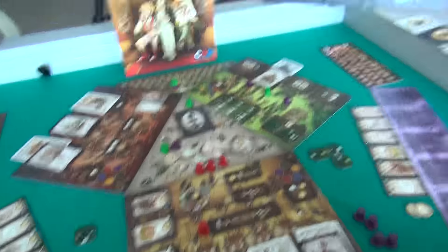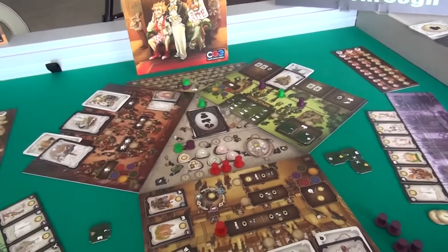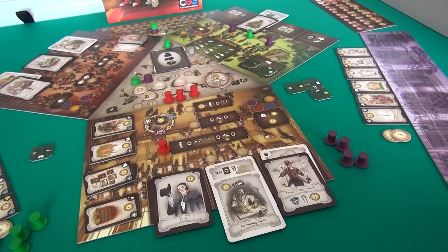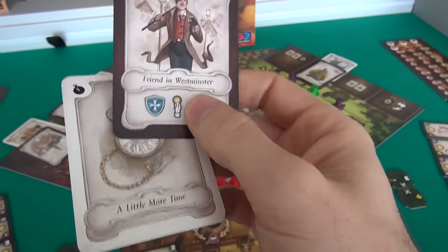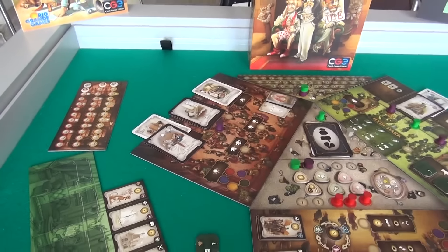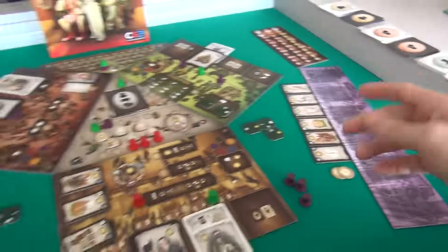My next action: I'm going to jump over to the possessions board and make a friend in Westminster, because eventually I want to sell off my Westminster possessions. I have two of them, so I could lose an extra four bucks thanks to my Westminster friend. I also grab a little extra time card, which is a wildcard I can use in combination with a few different cards. Then it's Jen's turn, and she's going to snag that dinner invitation to take advantage of the two dining spots she has access to.